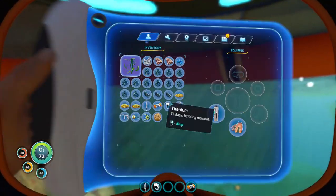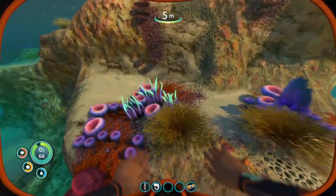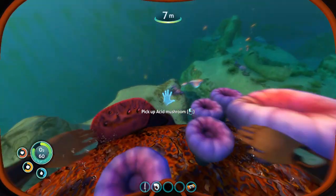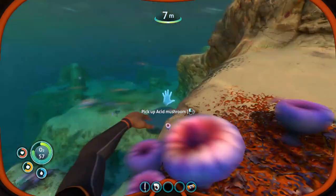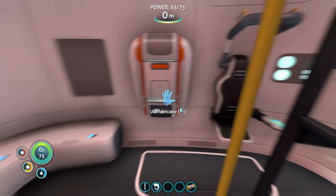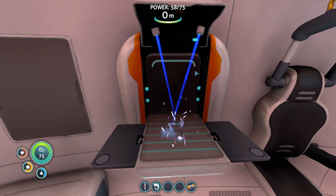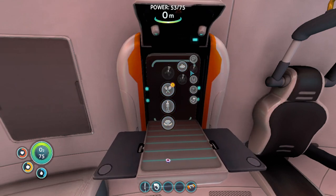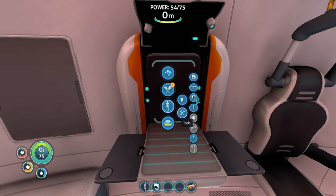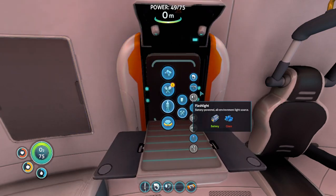Let's drop this, we don't need it anymore. Let's gather some acid mushrooms. I'm going to make two batteries, just because they're always useful. You'll be making a lot of batteries. Now we have a flashlight — that's useful.